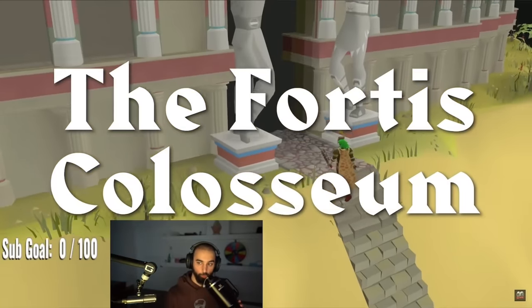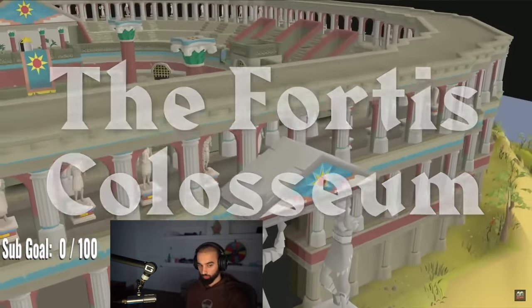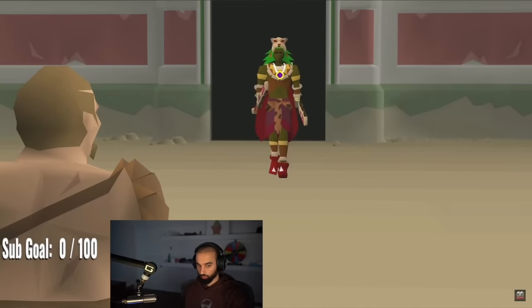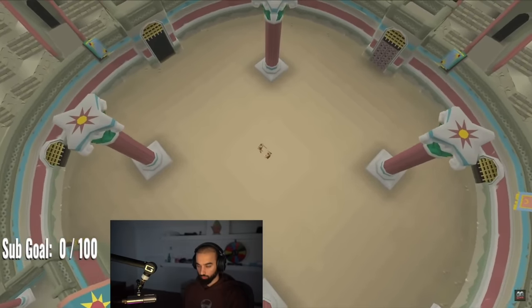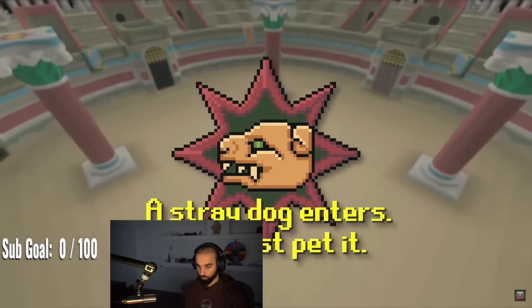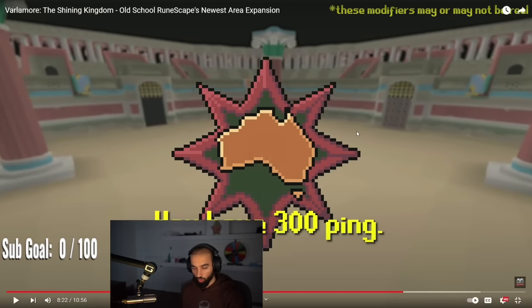If you're hungering for a challenge, you'll want to head back into Civitas Ilefortis, into the Fortis Coliseum, a new wave-based minigame that'll test your PVM skills to their absolute limits. Unlike the Fight Caves or Inferno, no two Coliseum runs will be the same. At the end of each wave, you'll have to choose between three random modifiers that ramp up the difficulty. Oh my god, that's badass — I'm not gonna lie, that's mad cool!